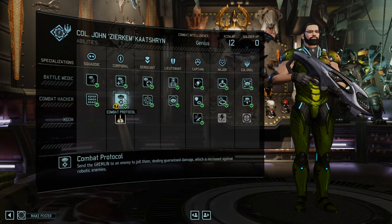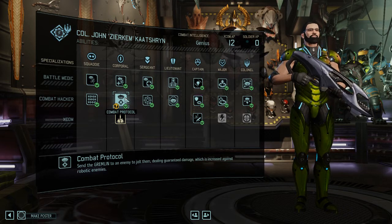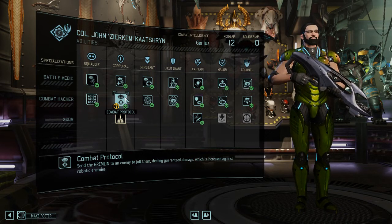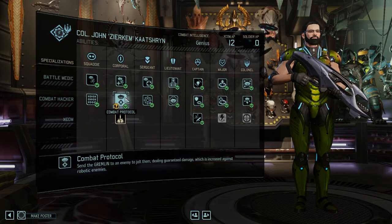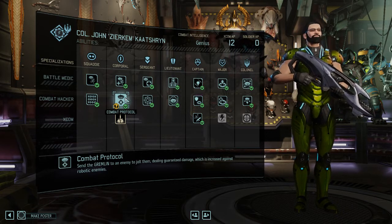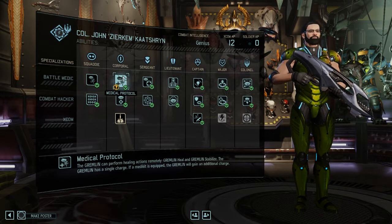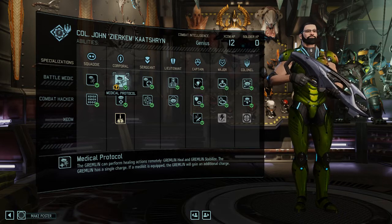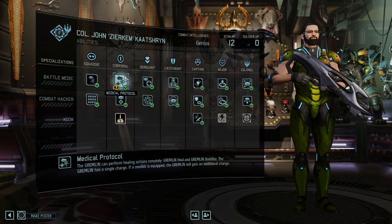Next is the decision between Medical Protocol and Combat Protocol. A lot of people love Combat Protocol, which lets you use an action — ending your turn — to deal two, and later four, points of secured damage to an enemy. You have two charges per mission with it. Medical Protocol, on the other hand, allows you to heal via your drone, gives you an extra charge of healing, and if you skill further into the tree, it upgrades to four charges per mission.